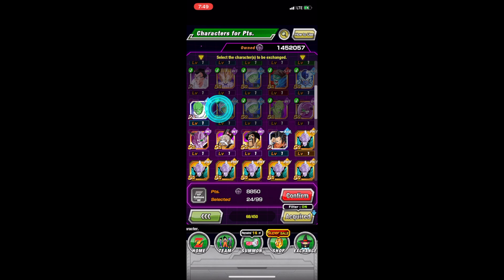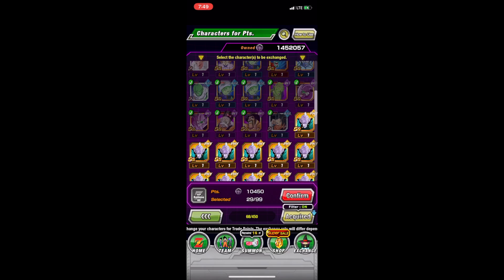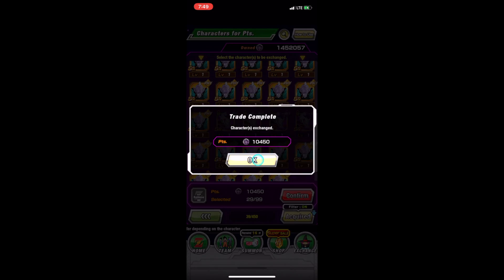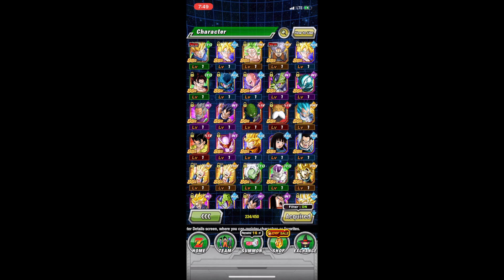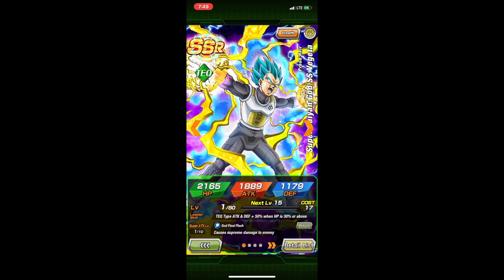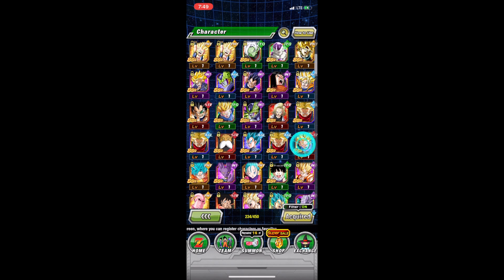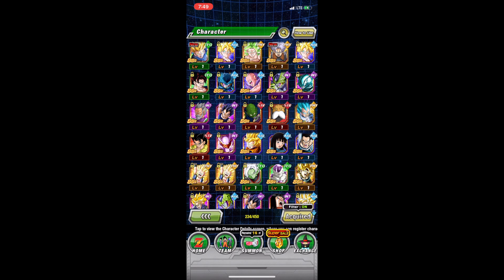Last anniversary I had like 600 stones saved up for the Super Saiyan 4s. I blew all of my stones but I did manage to get Goku towards the end. These are all the SSRs that I've gotten, starting from this Tech Vegito Blue — this is on both the Gogeta and Vegito banner. There they are, the two fusions. That went much better than I ever expected.